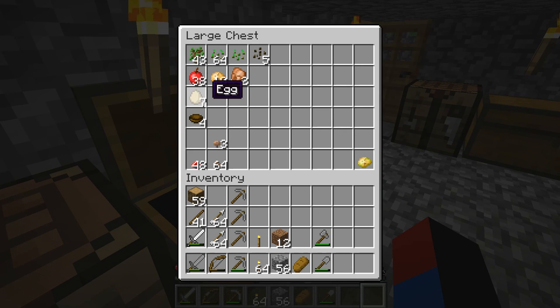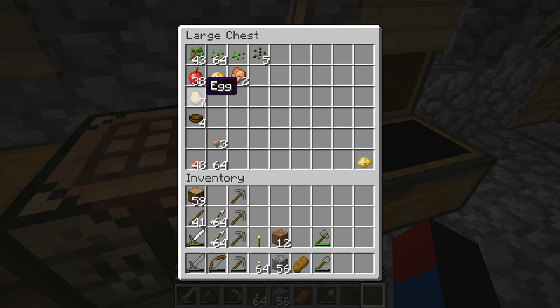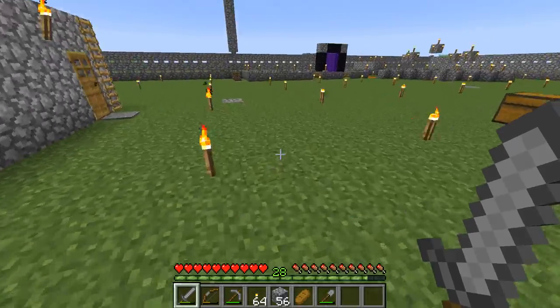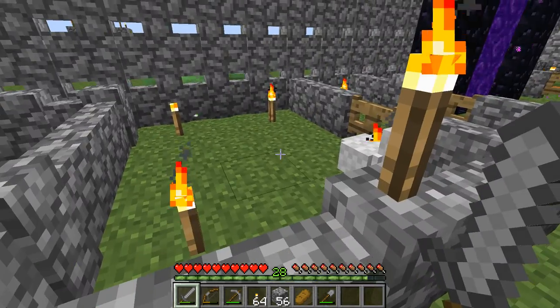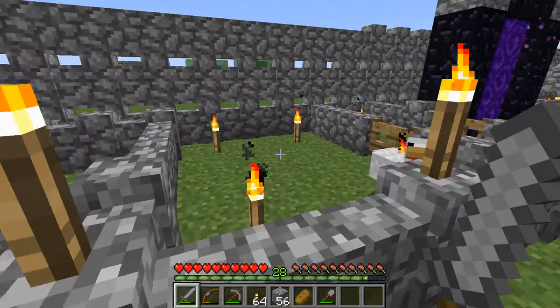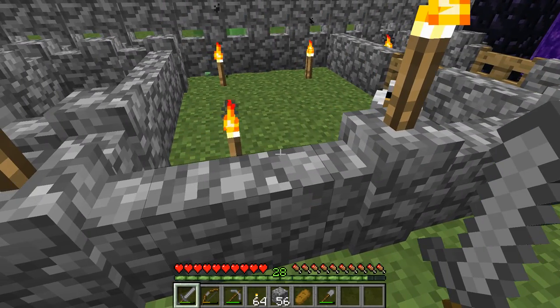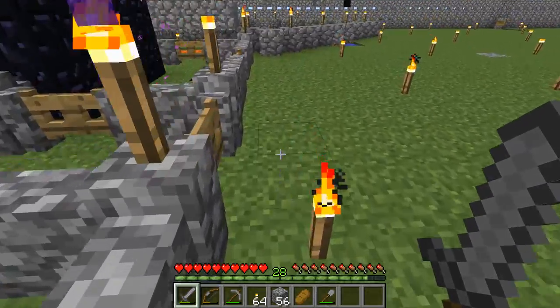When you throw an egg in Minecraft, there is a 1 in 8 chance it will spawn a baby chicken. So you need 8 eggs on average to spawn one. I'm going to collect about 14 to 18 eggs and then start making a fully automatic chicken farm. If I don't have redstone by then, I'll make a floating chicken farm with streams of water going toward the center, which completely prevents them from glitching out.